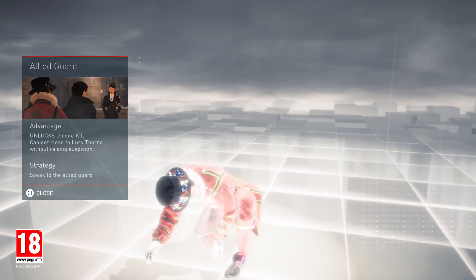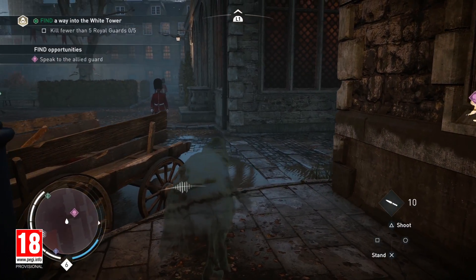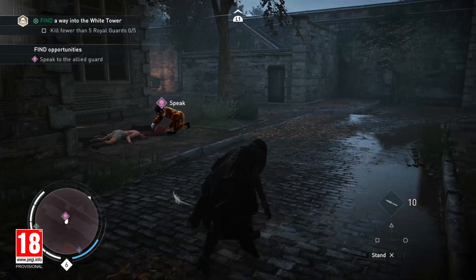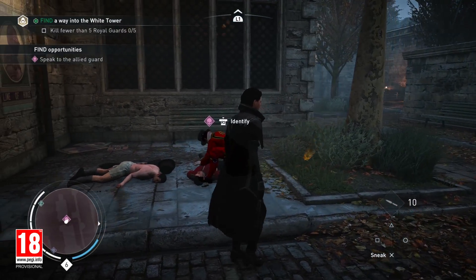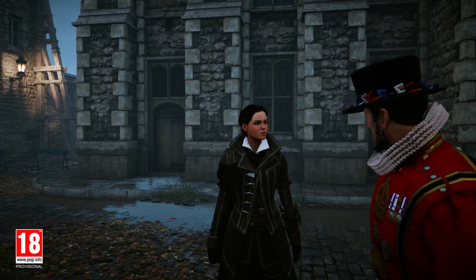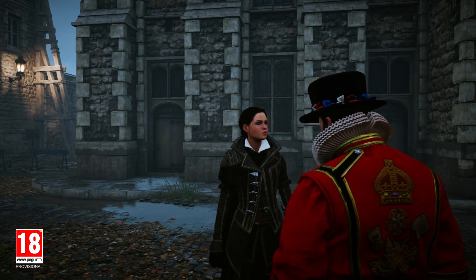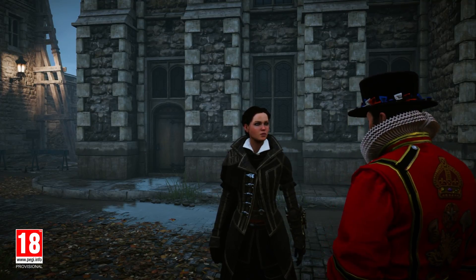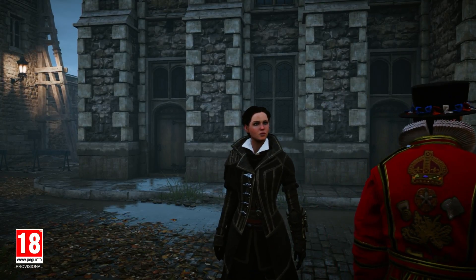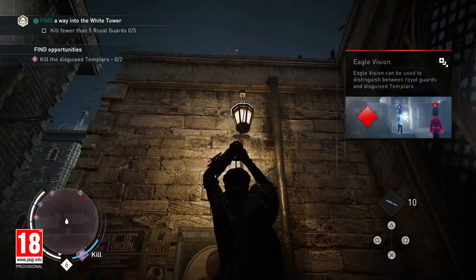This is the guard we saw at the beginning of the mission. He is a Tower of London guard and a friend of Henry Green, the Master Assassin of London. We need to reach him and talk with him. You're one of Green's friends, aren't you? Thank heavens you've come. That Thorn woman has Templars everywhere, disguised as guards. I think I could pass as one of them long enough to sneak you inside, except the guards out here already know my face. You need to deal with them first. Meet me by the White Tower when you're ready. He tipped us on the presence of Templars disguised as guards in the Tower of London. We need to take them out, allowing us to get closer to our target.